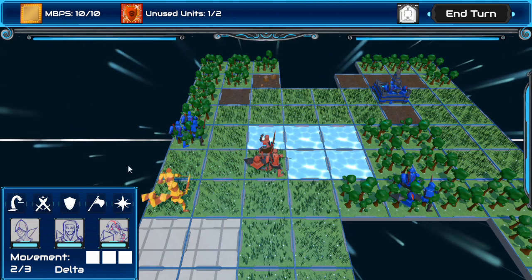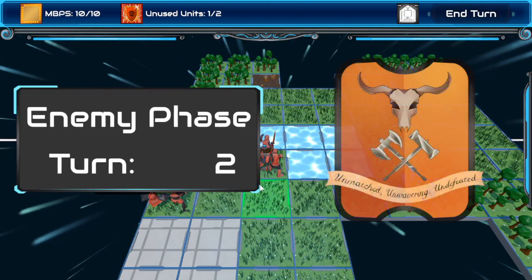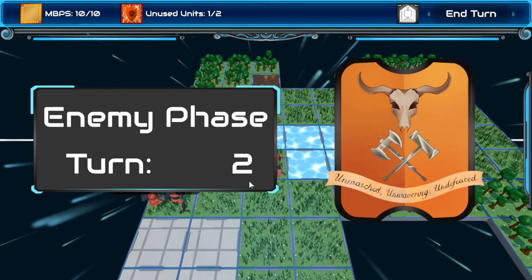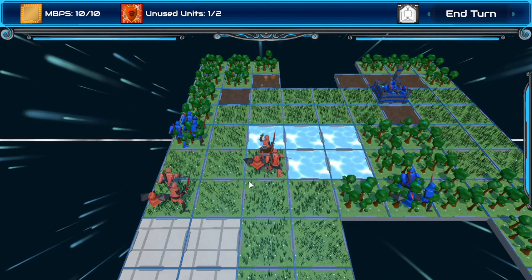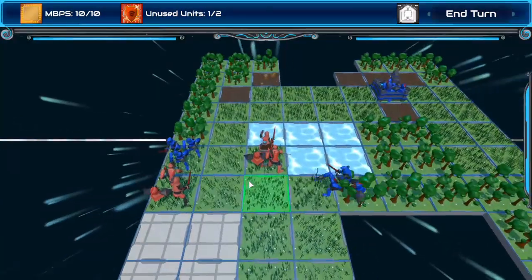Pretty sure I didn't move them this turn. Oh — I captured with them this turn. Okay, I'm done. Yeah, that makes sense. So instead of giving you a defensive bonus, the forest gives you things you can hide behind which have like their own health bar. It's kind of interesting.